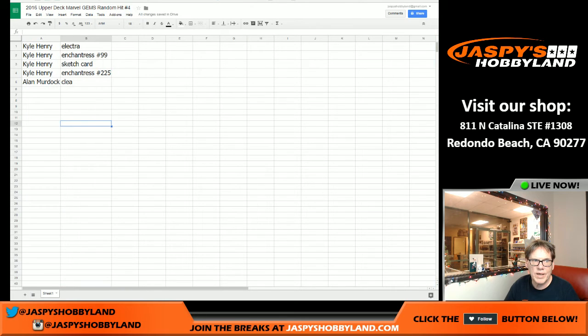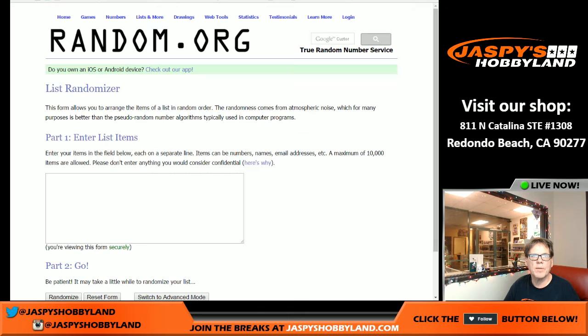So Kyle, you get Electra, Enchantress, the sketch card, and Enchantress out of 225. And Alan, you have Clea. Now let's randomize the next one.